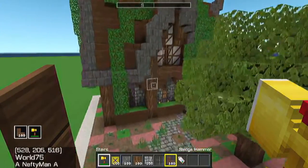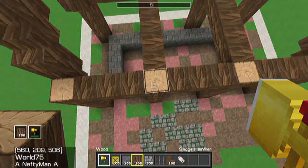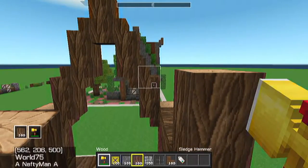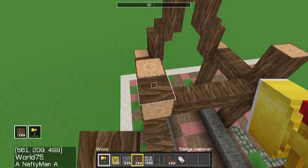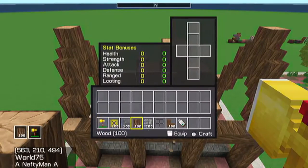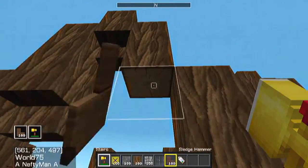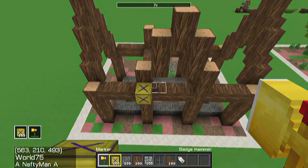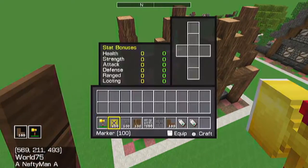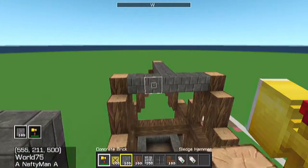Now we're going to move on to the width sides, which are a little different because these don't hang over. Take this right on this block, go up two. These will stay in line with these levels. Then you're going to want to take another wood block, go up two, up two, and then your one block right there. These sides have those as well, and you're going to go ahead and copy and paste this over so they all should be on the same level.